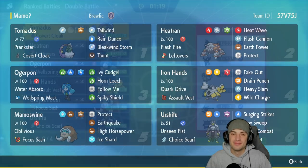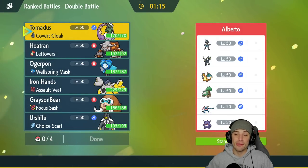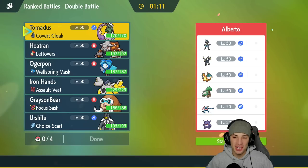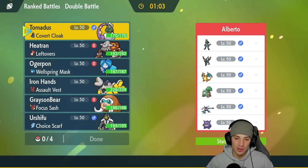The first match is on its way and we're going up against a really cool team: Charizard, Torterra, Greninja, Umbreon, Lucario, and Gengar. This team looks like a squad you would rock with for a playthrough — it looks so dope all around. But who am I leading and how am I getting after it?